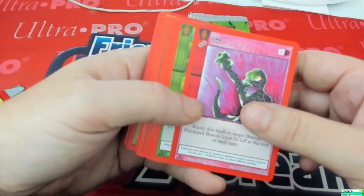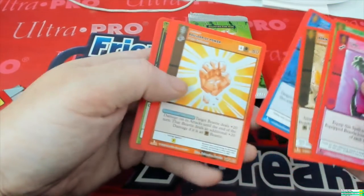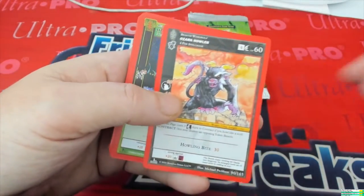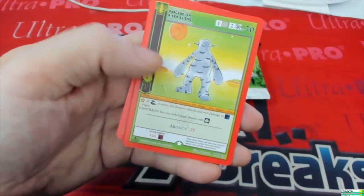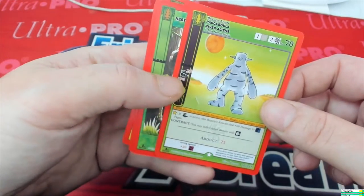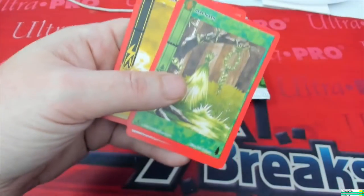Now we've got the Curse, Hiding in the Thickets, Jeering Rocks, Toxic Water, Shoulder Power, Wildfire, Ozark Howler, Lizard People, reverse hollow. Followed by the... what is that? It's the River Aliens, that's what it is. Nest Token, Winter, and Lightning Aura.